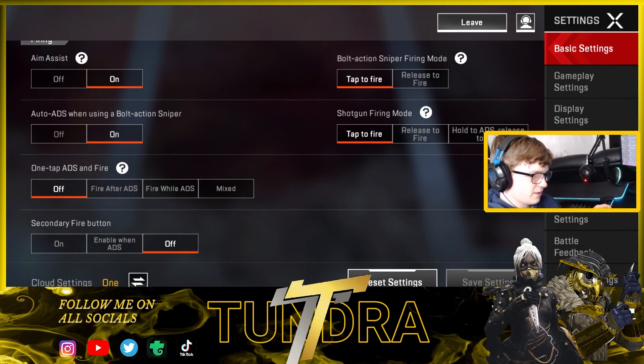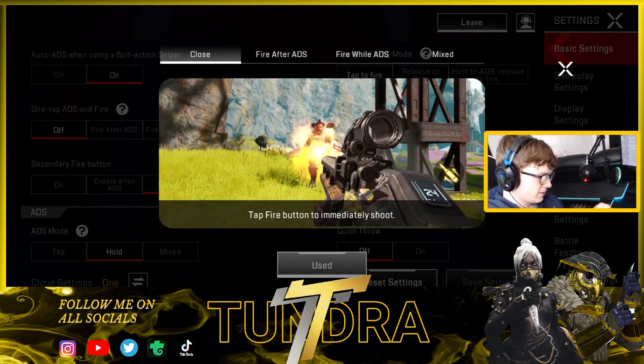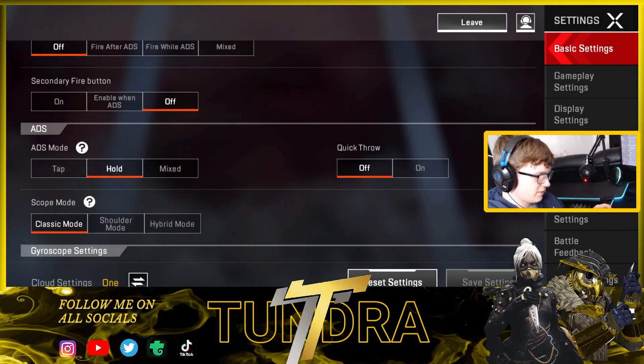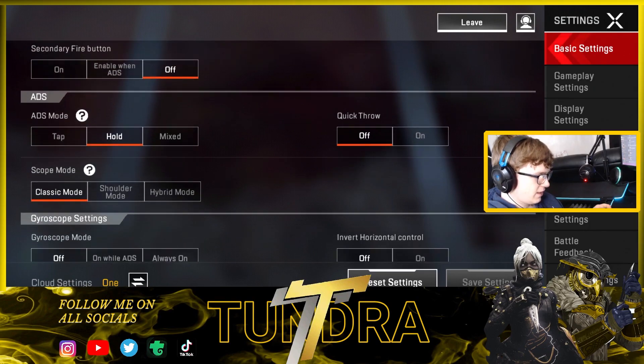Shotgun mode is tap to fire — I really hate the release to fire feature, I don't think it's really good. One tap fire — oh, you just tap it and it keeps firing — I don't really use that. ADS mode I go on Hold. I do play five finger so I'm able to aim, shoot, and use my crouch or jump button while playing — it's a really good benefit.